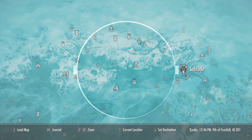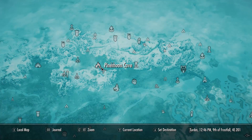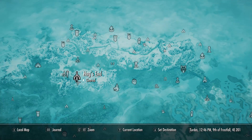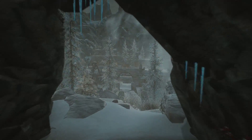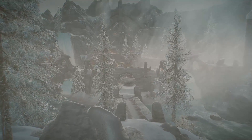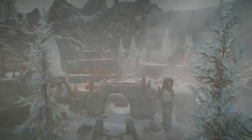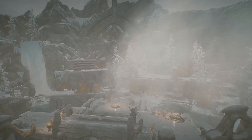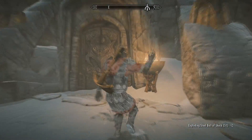Next up at number three we have another unique weapon. To find this one, come here on the map to Hag's End, which is located southwest from Solitude, kind of in the middle of the mountains — it's quite a tricky location to get to. Once you reach the area, you need to work your way to the top of the rocky cliffs. If you want a full walkthrough for this location including how to get there and all the treasure chests, check out my video in the description. Work your way through the ruin all the way to the top of the stone temple and head inside.